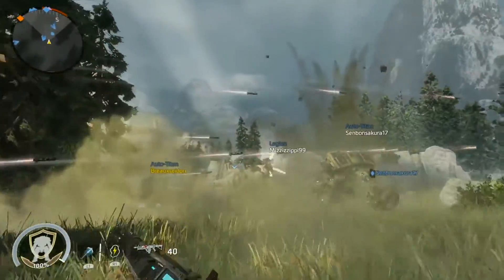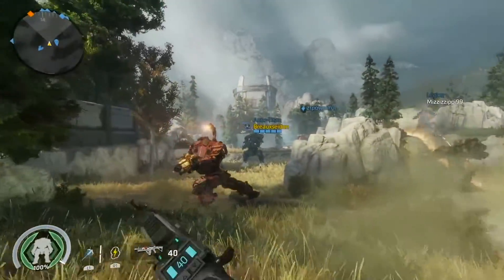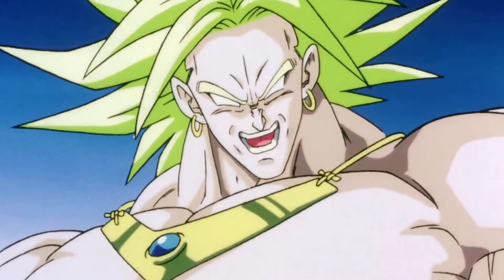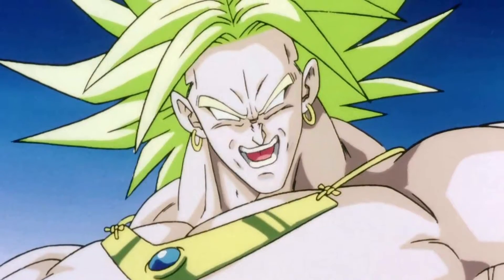I've been getting colors wrong my whole life, so my brain just shut down the color-processing part - it just doesn't think about it. I can see colors, but I don't think about them. Like, until last week I thought the Legendary Super Saiyan was also yellow - apparently it's green.